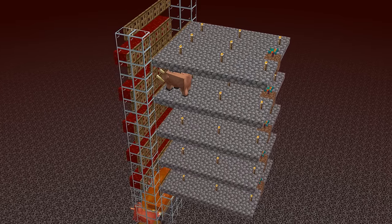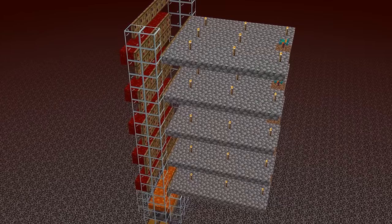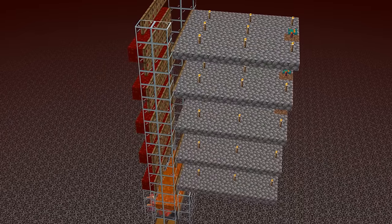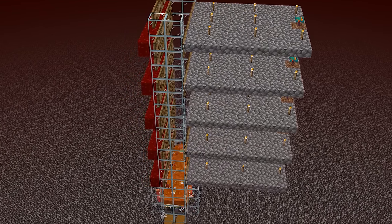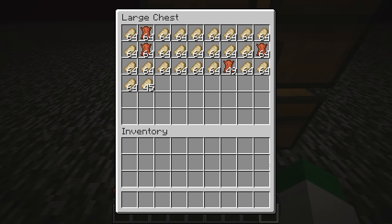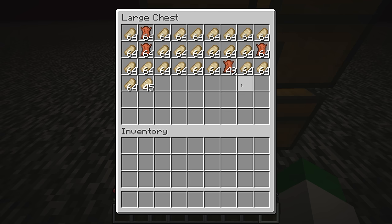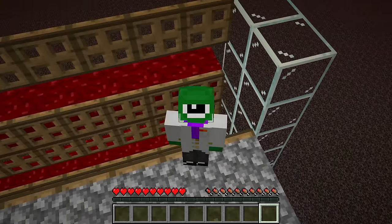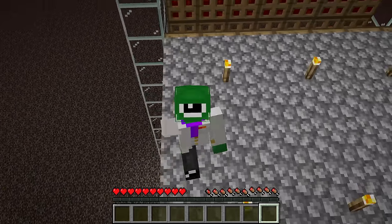This hoglin farm is done very quickly because it's such a simple build. Right here you can see it actively working — the hoglins spawn on those platforms, they're scared by the warped fungus, and then they run into the lava. Because they're on fire when they die, their pork chops will be cooked if you used the lava method. This farm produces over 3,500 cooked pork chops and 300 leather in an hour, and after just a small amount of AFKing you can see we already have an insane amount of cooked pork chops as well as leather. I hope you enjoyed this efficient hoglin farm in Minecraft. If you did, be sure to press the like button and subscribe. See you in the next one, and have a great day. Goodbye.